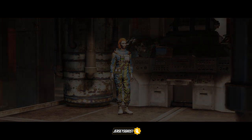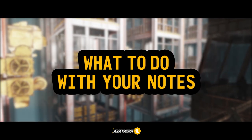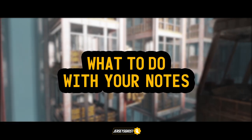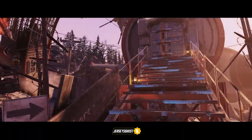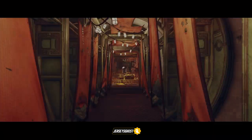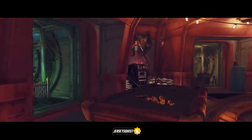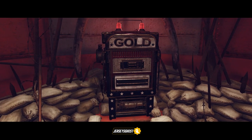Now let's discuss what to do with your collection of treasury notes. With your treasury notes, you want to go to a gold machine and turn them in to receive your gold bullion. You can find a machine at the raiders faction base here, and you can find a machine at the settlers faction base here.